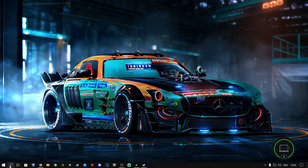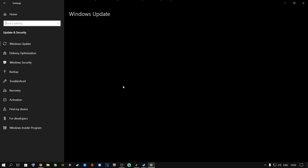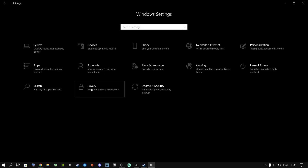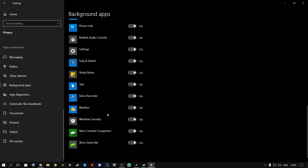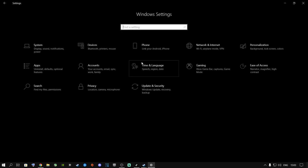First, go to the Start button, type in Settings, press Enter, and go to Update and Security. Make sure your Windows is up to date — mine did an update this morning that required a restart. Once that's done, go to the Home button, go to Privacy, scroll all the way down to Background Apps, and turn them all off. I highly recommend switching them all off completely while playing this game.